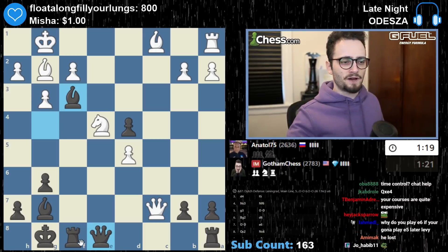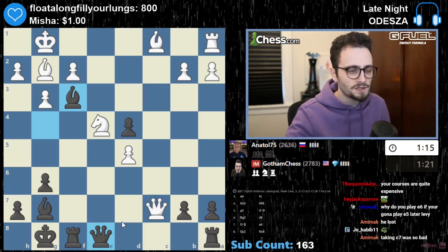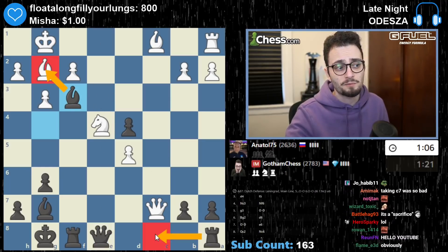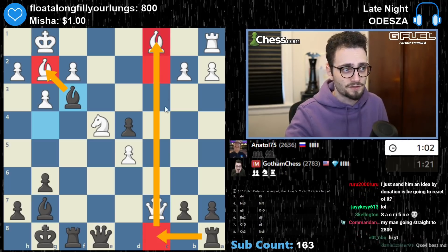Why do you play e6 if you're going to play e5? Because you can't play e5 right away. Queen c7 was just not a good move because it completely disregarded what's going on on the other side of the board. Now if the knight moves anywhere I have queen e1 and bishop takes. I'm also going to play rook c8 to just win a tempo, and then rook down to c2.